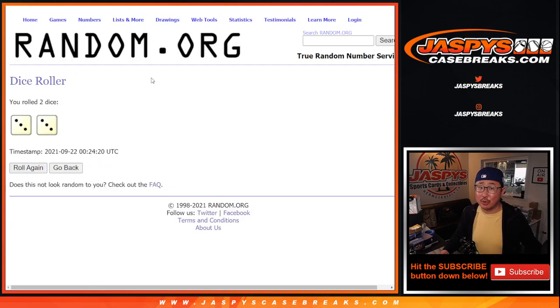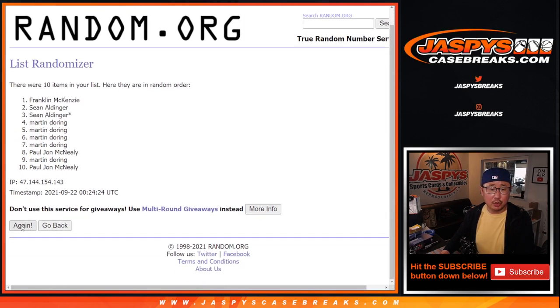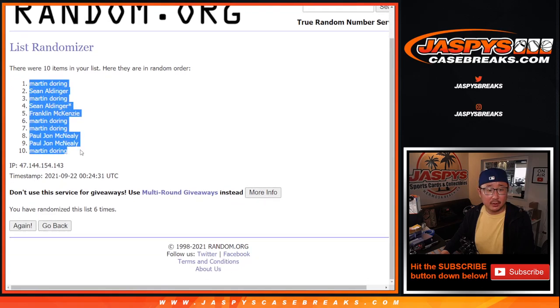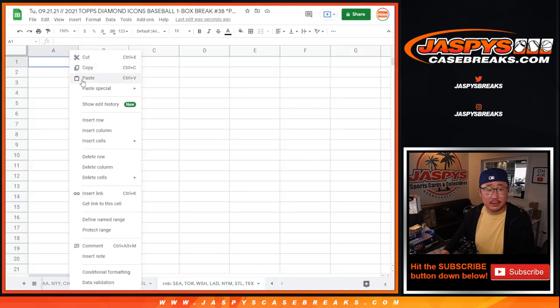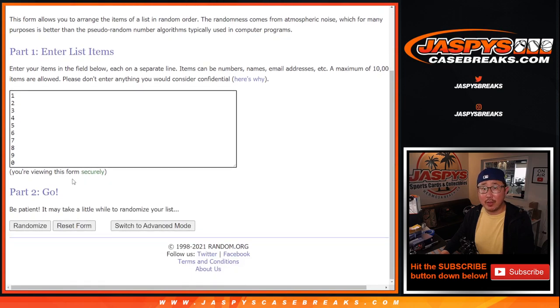Let's randomize names and numbers. Hard six — three and a three. One, two, three, four, five, and sixth and final time. Martin down to Martin. After six — three and a three, six times for the numbers.